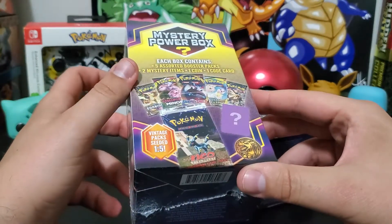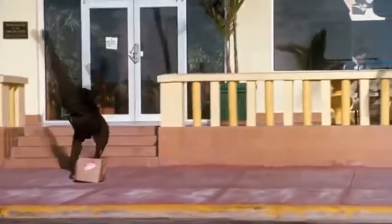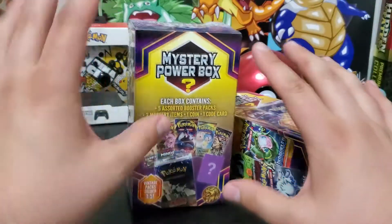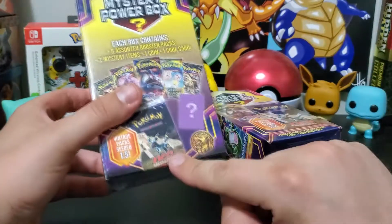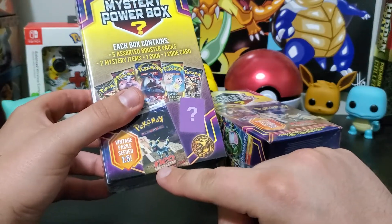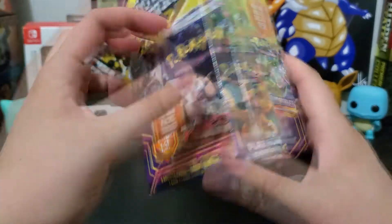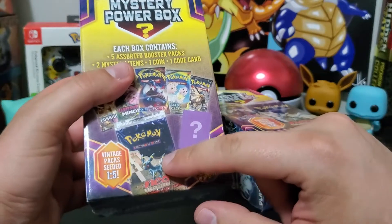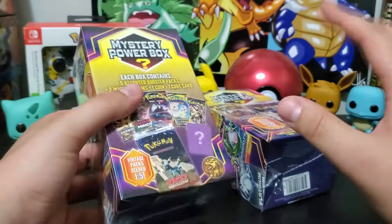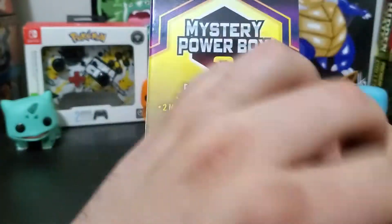It took a while for me to get these in — there was some issue with UPS and the address on the apartment. But I figured I'd buy a couple. They're not the cheapest boxes, but they do come with some good stuff and a potential for a Neo Discovery pack or some older stuff like Platinum. I've seen some people pull Platinum, RCS packs, some Black and White stuff, though I haven't seen any Neo Discovery packs opened.